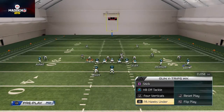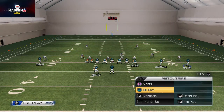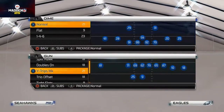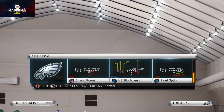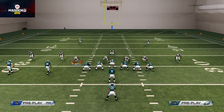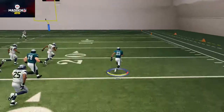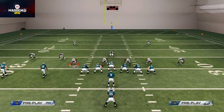Now what we can do off of this is audible to pistol trips in the game mode because you'll have your audible set. Basically, when they give a more balanced look and it looks like we have the numbers advantage to run the strong power to the right outside — this is a look where they're a little bit weak to the right side — we use the strong power and you see LeSean McCoy goes to the house. That's the other run I wanted to show you out of pistol trips.